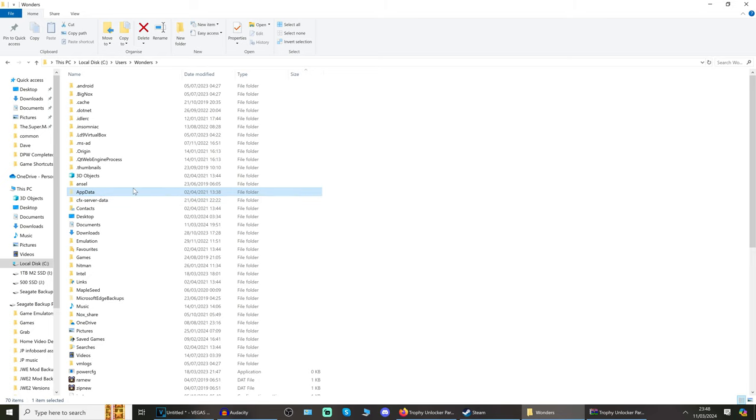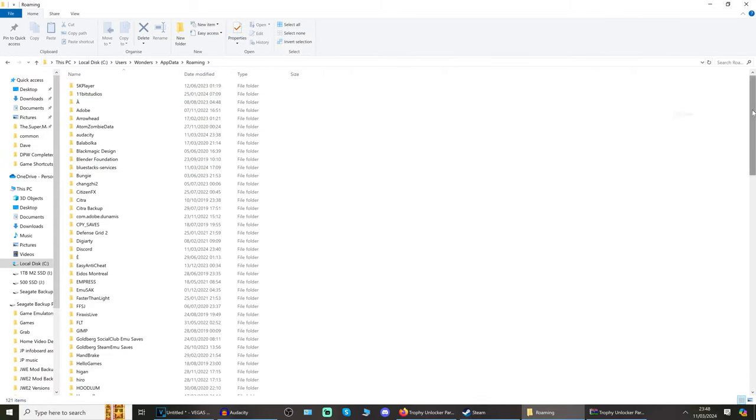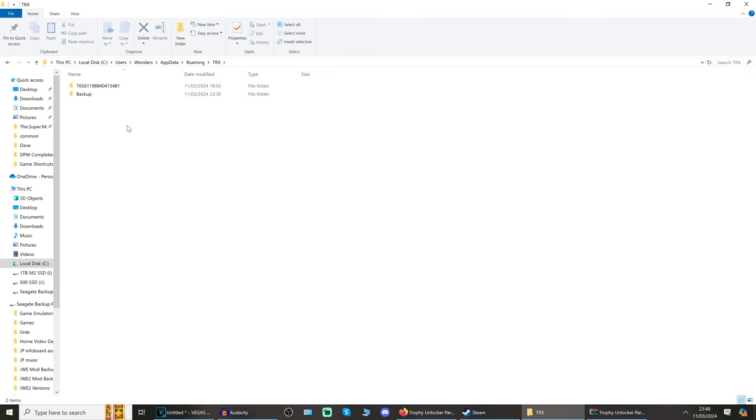Go to AppData, then Roaming, and scroll down to find the TRX folder. In there you'll have a long number folder on the Steam version — that is your own unique identifier. You won't have a backup folder but I recommend you create a folder in here called 'backup'.